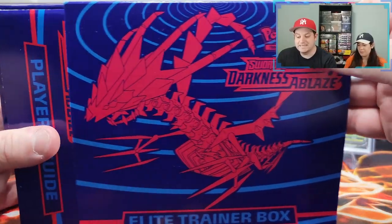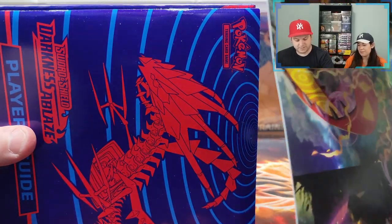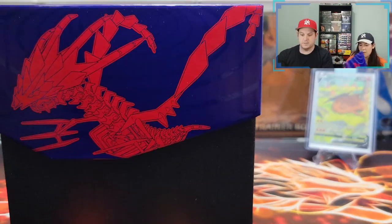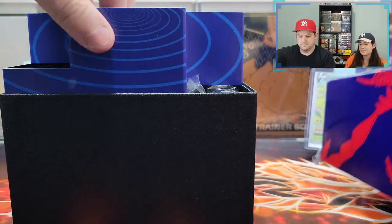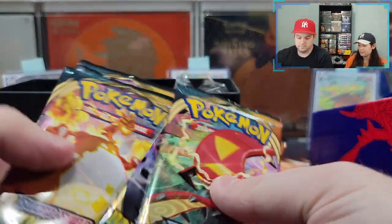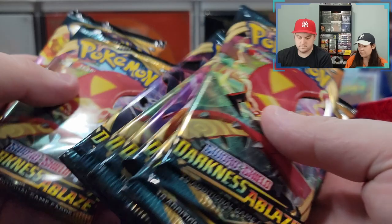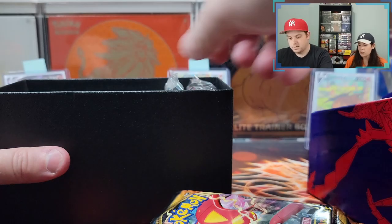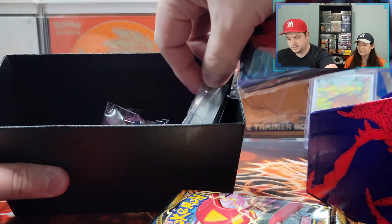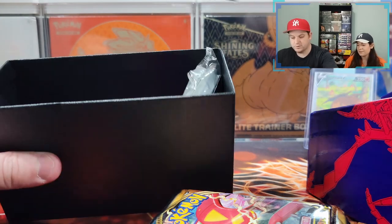Alright, let's see what's in this bad boy. Pictures on the inside — don't need that. A book — I want that, thank you. Nothing in here, go away. I think it's eight packs. Yep, eight. No extra lucky pack. Nice little sleeves, dice, energy cards — you know the routine. Let me clean this up so we can get into the pack opening.